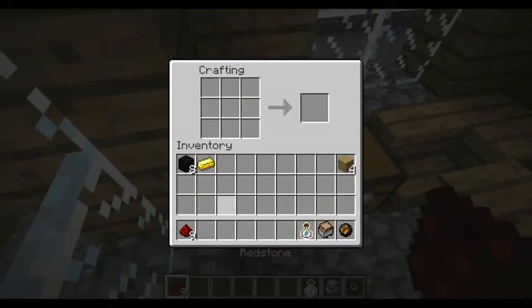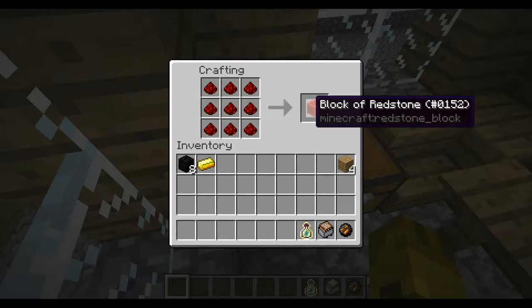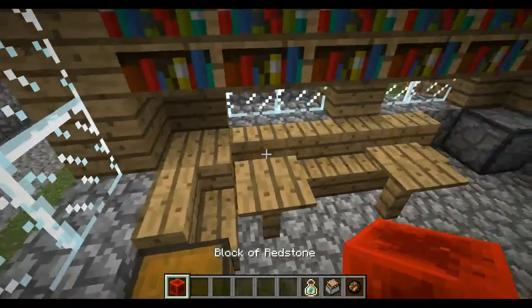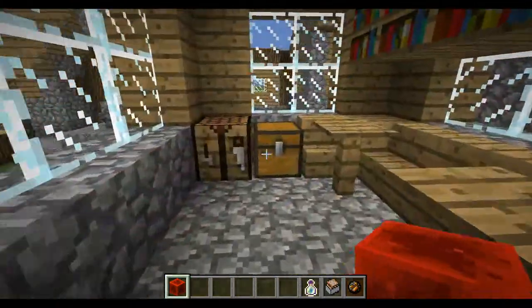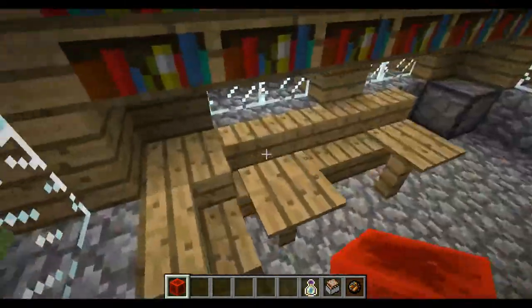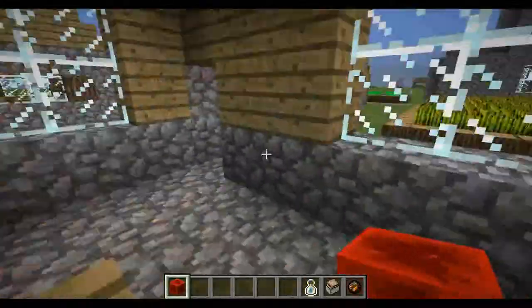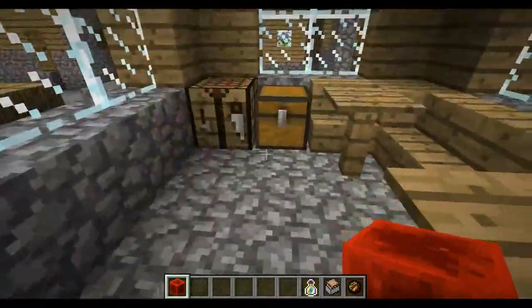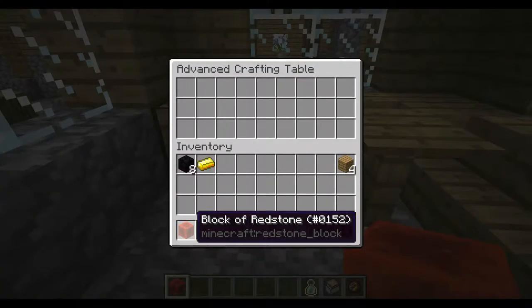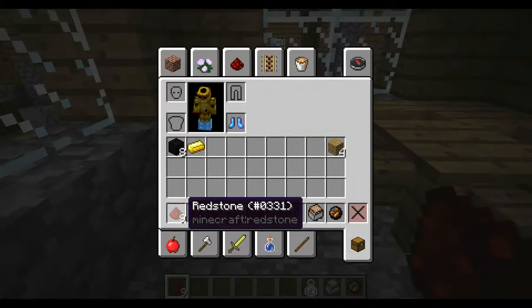Let's try another scenario. Say you want a block of redstone because you want it to go to your house in marvelous ways. But then you realize you need the redstone wire for, I don't know, maybe making another redstone contraption like an alarm for intruders. You grab this redstone, put it in an advanced crafting table, and you get your redstone back.